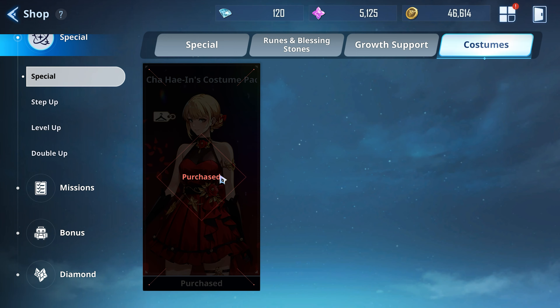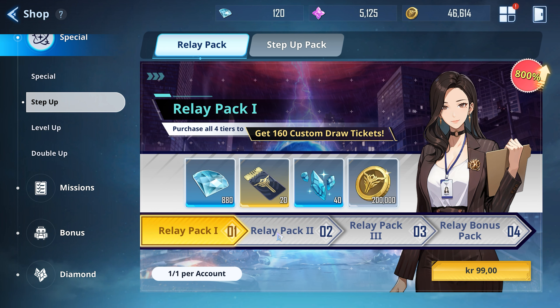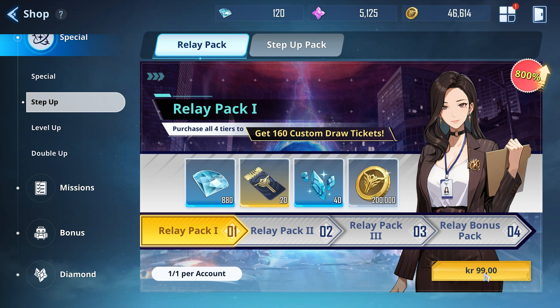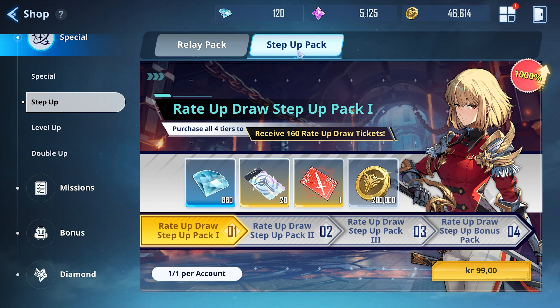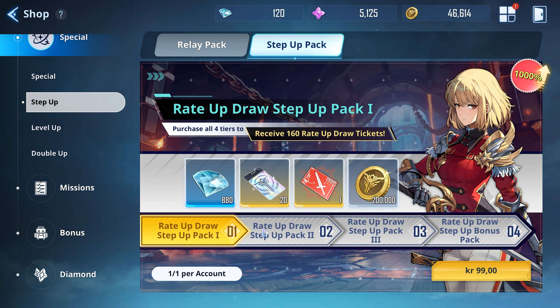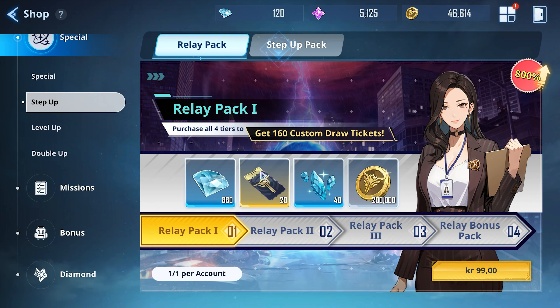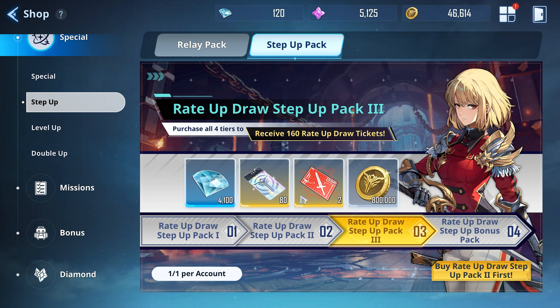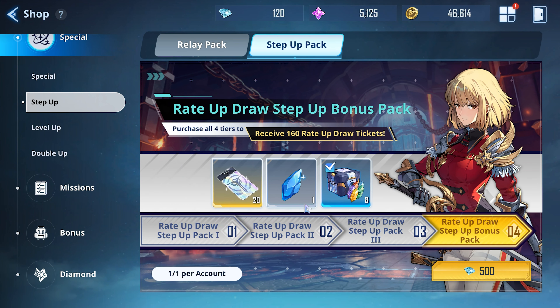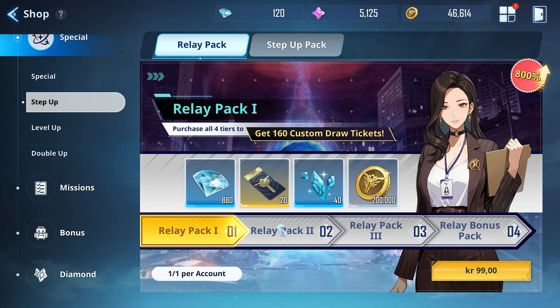These step-up packages and relay packages are going to be pretty good value. If you're curious about the currency, just divide by 10 for dollar amounts. So if you are wanting to invest $100 or $150 in this game, you should definitely be getting these packages. If you're going to spend $100 in this game in the first month, getting the relay and step-up packages is pretty good value — both for normal summons and for rate-up summons. You can get a whole SSR weapon of your choosing by getting these three packages, combined with gems. Really good value — you just buy these one by one and get the resources.